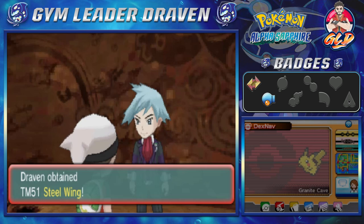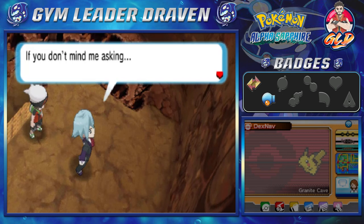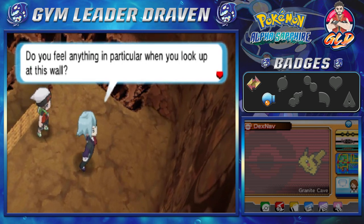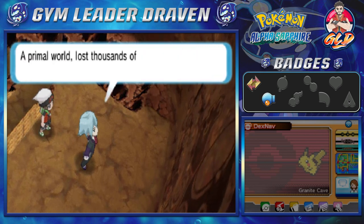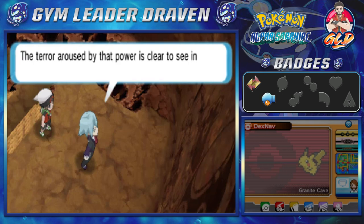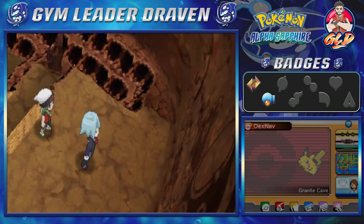Steven says it must have been some trouble to track him down and gives us a TM to repay us — the TM for Steel Wing, his favorite move. He then reflects on the wall paintings: in the ancient world, a legendary Pokémon of tremendous power became humanity's greatest threat, and the terror from that power is clear in this ancient artwork.